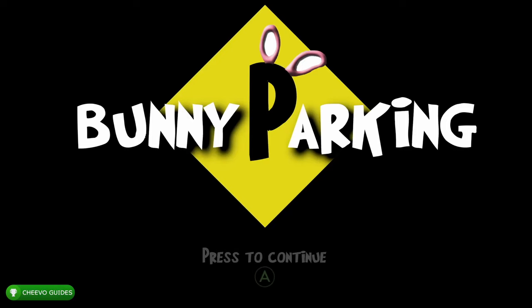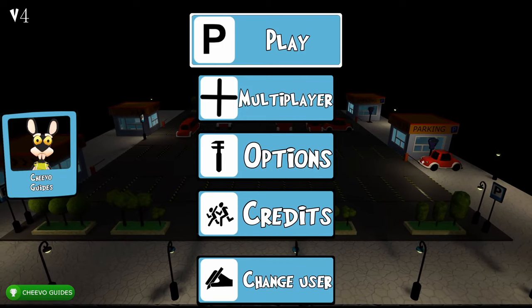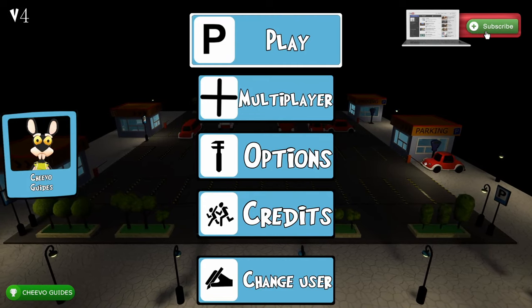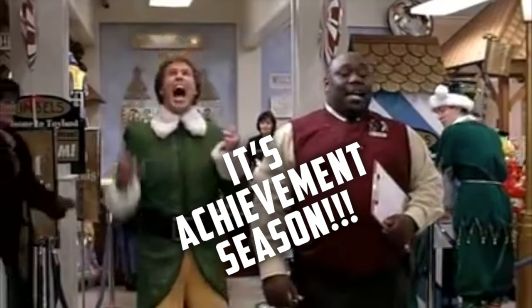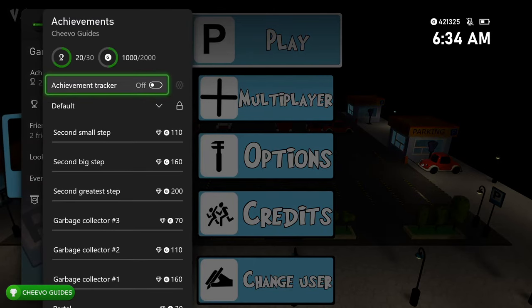What's up guys, back here again with another achievement guide. Today we're focusing on Bunny Parking, specifically the brand new 2000 gamer score update. The base 1000 gamer score takes about two hours and I have a separate video guide for that linked in the description. The new additional 1000 gamer score can be completed in just about 40 minutes.